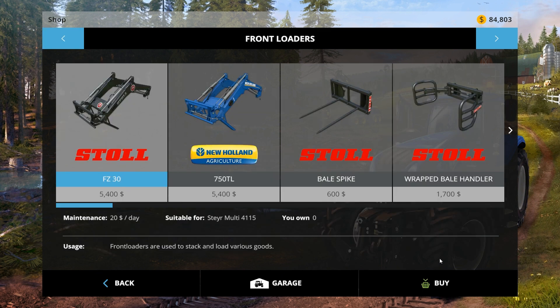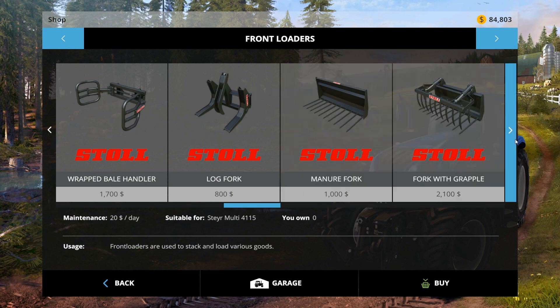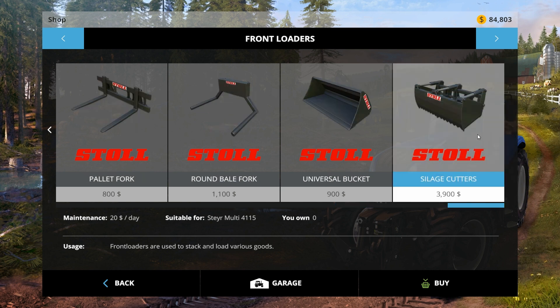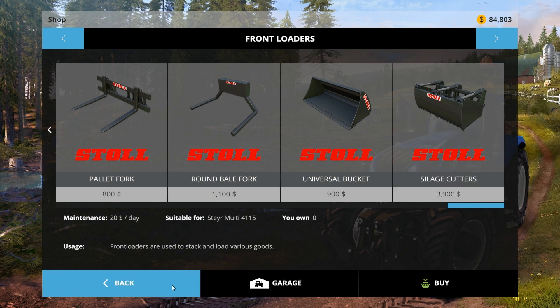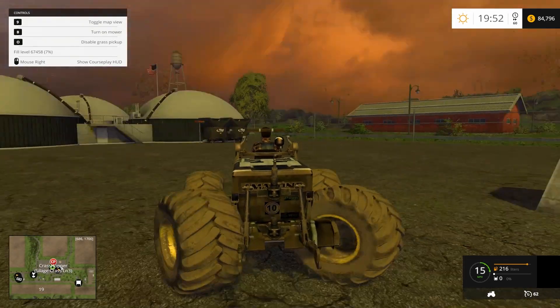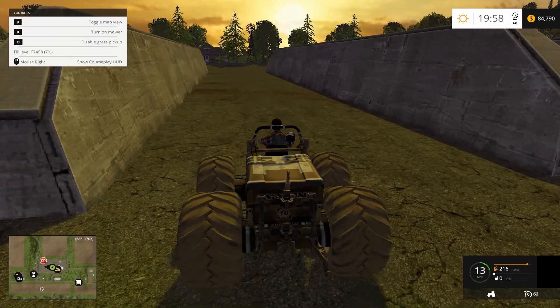I think I'm using the manure fork - maybe I need a silage cutter and that will work. I haven't tried that - I'll try that first since it's only four thousand. If that doesn't work I'll try a bucket. If those don't work then I'm kind of stuck because I can't use this silo and the rest of the silos are going to end up the same way. I really need to figure out how to get that last seven percent out.